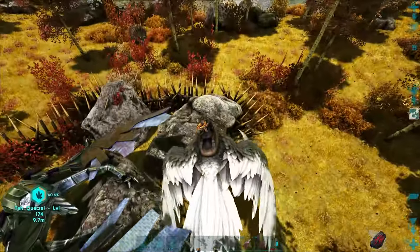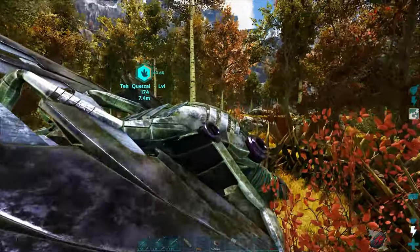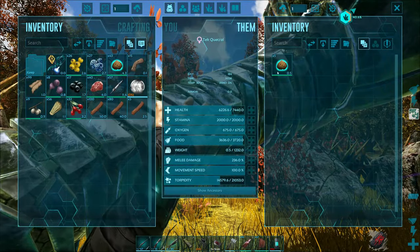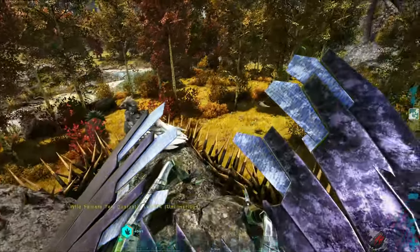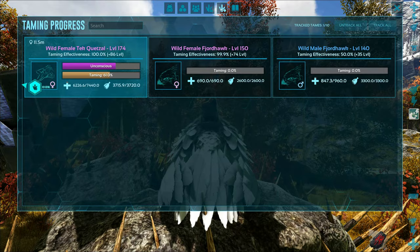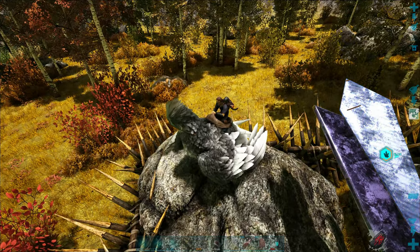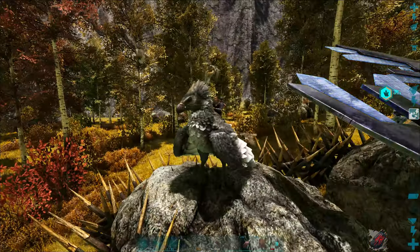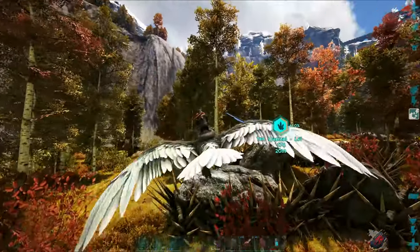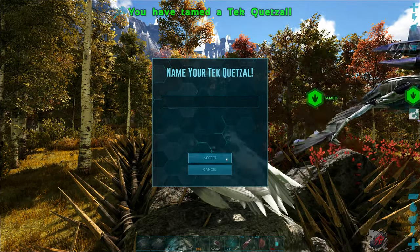He's only at 40% torpor - that's what kind of has me worried. Let's land the bird here and keep an eye on him. Still never found the bat, went out looking, have no idea what happened to him. He should have five food left - he's fine, there's plenty in there for him. He is at almost half on his unconsciousness. I don't want to have to use Narco Berries if I don't need to because it kind of messes up the taming effectiveness. But at least we're somewhat protected now.